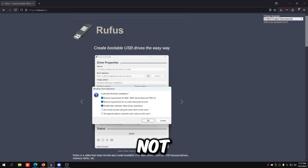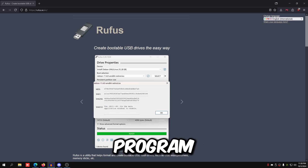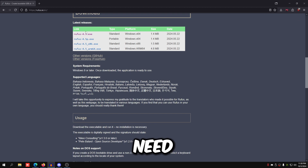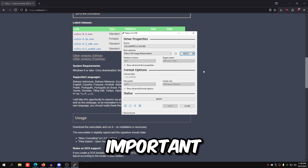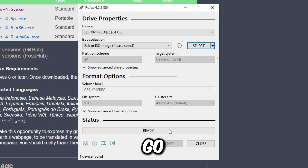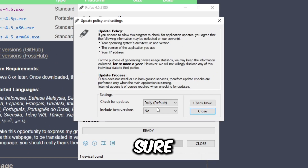Plug in your USB stick if you haven't already — plug it in the back of the PC so it shows up. Then go to the link in the description; it will take you to Rufus, a program for extracting Windows onto your USB that makes it super easy. Download the standard version, open it, and when it asks if you want Rufus to check for updates, press Yes. If that prompt doesn't appear, go to Settings and make sure 'Check for updates' is set to daily default, then press Close.